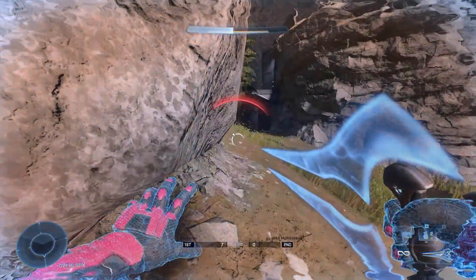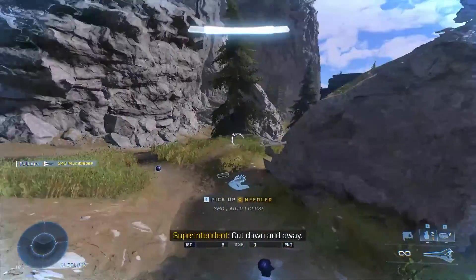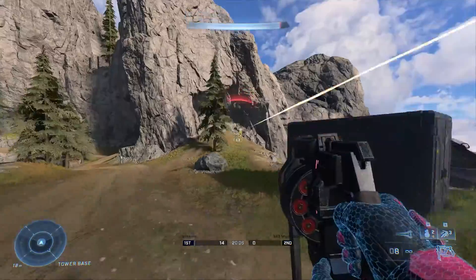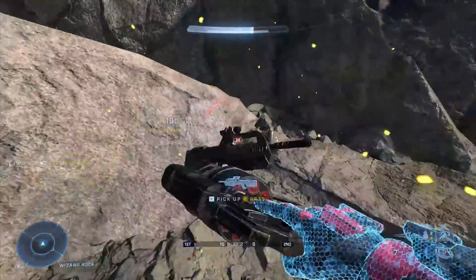The Spy is also a pretty easy explanation, because you have cloak, bladed weapons, and revolvers, so that all pretty much lines up. And hey, if you do it right, you can even pull off trick-stabbing. Because let's be honest, what's more TF2 than a Spy missing his Ambassador headshot and then face-stabbing you?